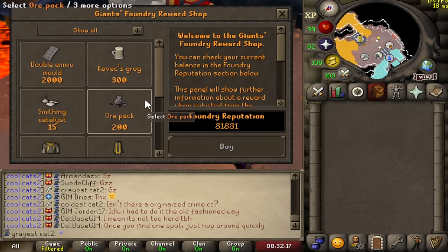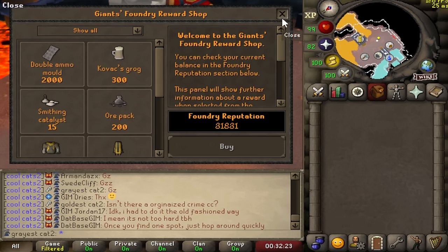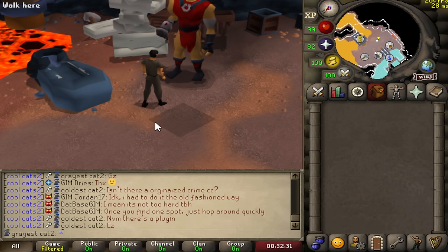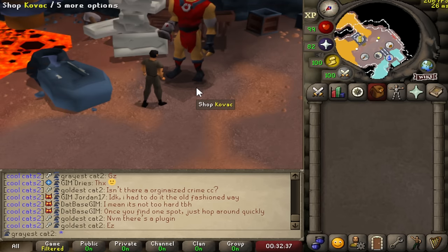Before I go ahead and start buying the ore packs — I'll be buying around 150 of them, I think 159 with the points I currently have — I want to do some quick maths to figure out how expensive each ore pack is in terms of bars used, and if spending those bars into reputation and into ore packs can make a profit. We'll figure that out.